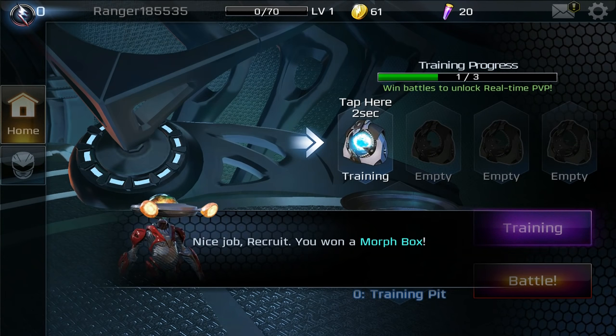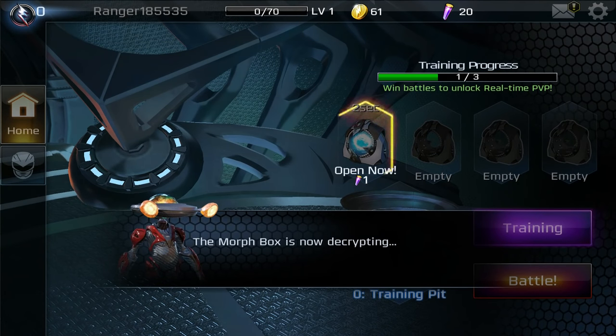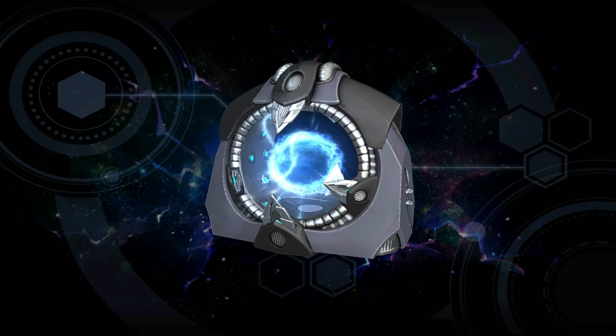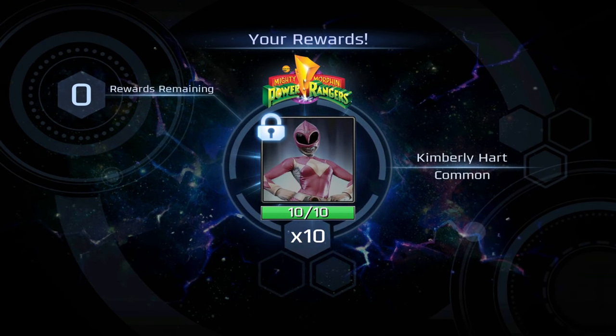Nice job recruit — you won a morph box! That's probably where other characters and stuff are, so we're gonna unlock and see what contents are inside. Let's open the decryption. The morph box is now decrypting. Open your morph box and see what's inside. Please be Jason — I'm talking about Jason Lee Scott, the original.